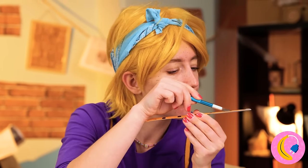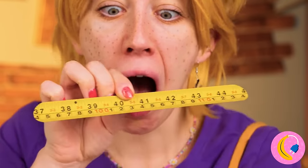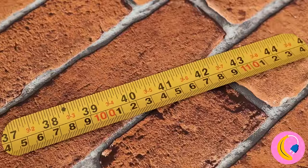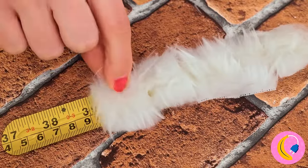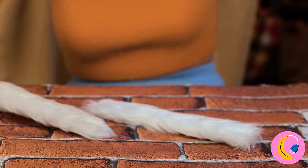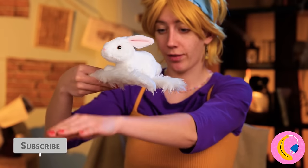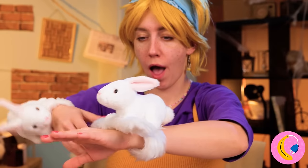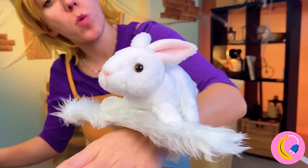Why don't we start with a slap bracelet and see what's on the inside - a ruler! Now add some glue and some faux fur. Make a bunch for our bunny friend here. Now he'll keep your wrist warm. These bunnies are going places.